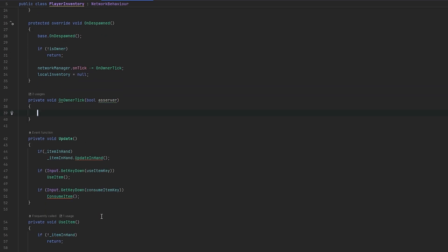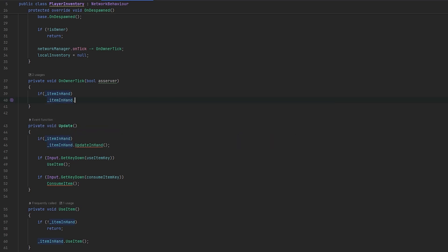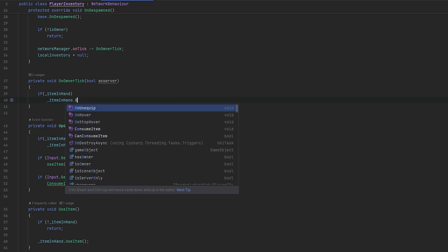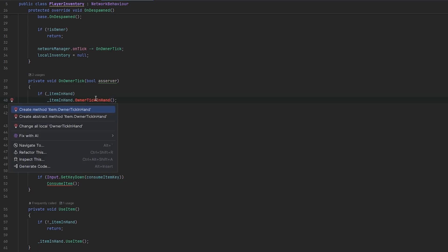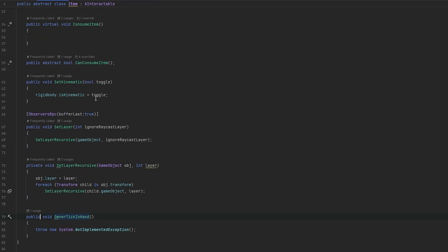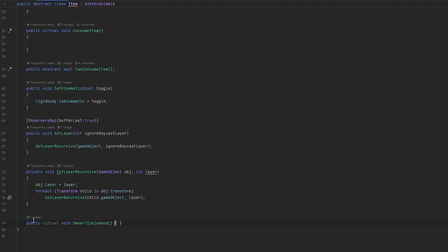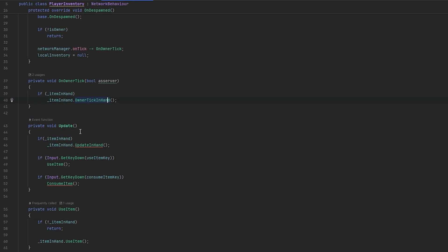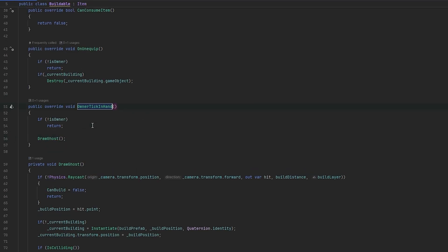Then we can do: if itemInHand, we call itemInHand.OwnerTickInHand. Then we can put that in the item, make it virtual. So in the item we have a virtual void OwnerTickInHand. Now we go to our buildable - and instead of the update in hand, we'll do OwnerTickInHand. So now we're only doing it on tick, which shouldn't be overloading the system.